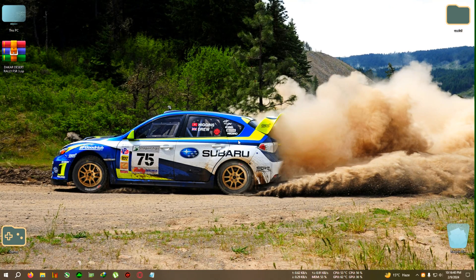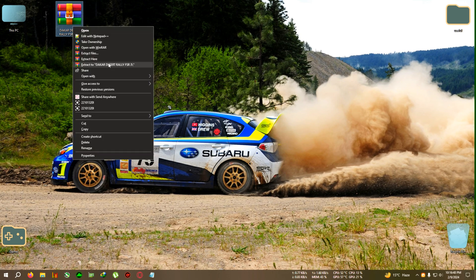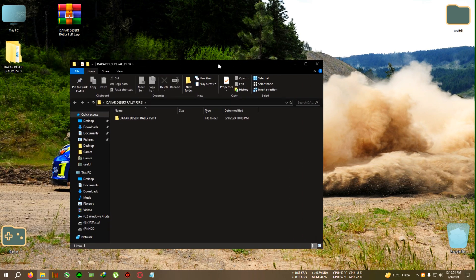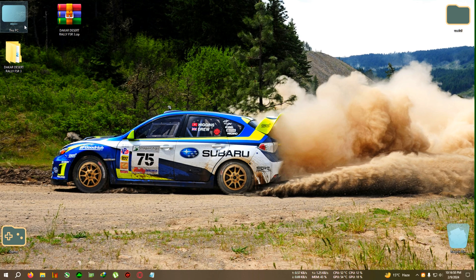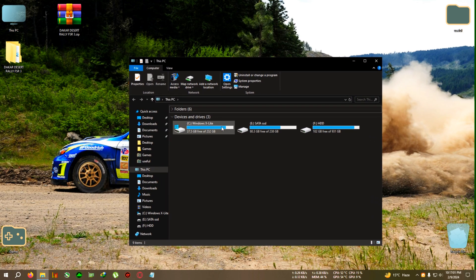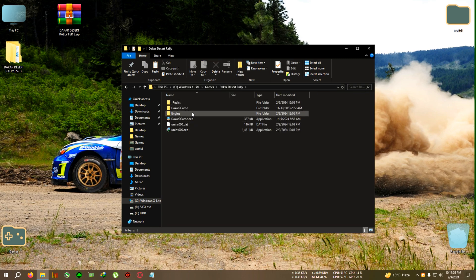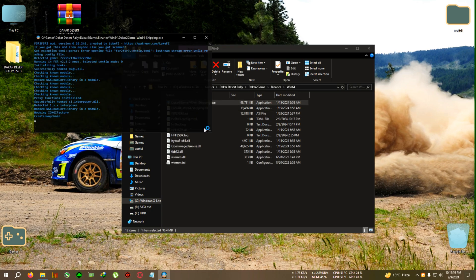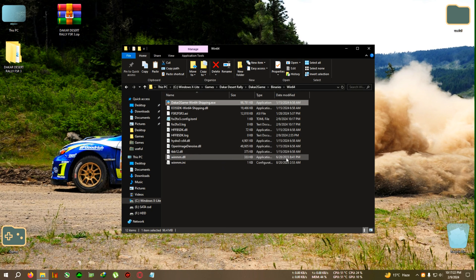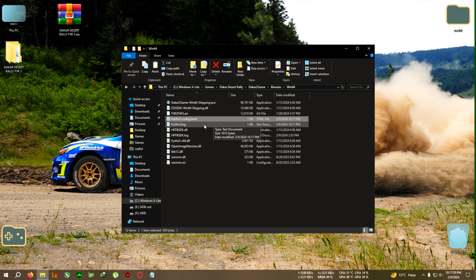Alright, I'm installing the mod and restarting the game. First, download the zip from the link in the description — Dakar Desert Rally FSR3. Install it in the game directory. This works for AMD and GTX cards as well. Go to the game's installation folder, then Dakar 2 > Game > Binaries > Win64, where the Win64Shipping.exe is located. Paste everything there, run the game once, then close it with Alt+F4. You'll then see a new file appear: fsr2fsr3config.toml.